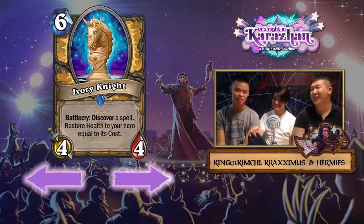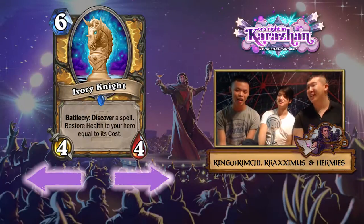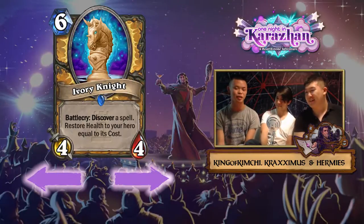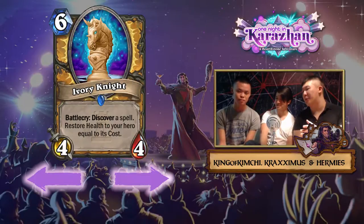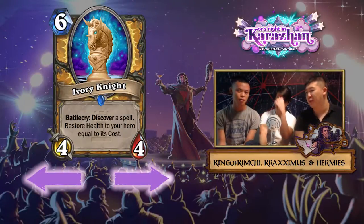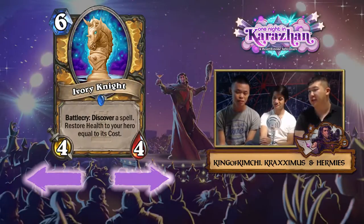I definitely think this is a good card; I just don't know if it will see constructed play since Paladin is not in a good spot right now. I like the design of this card. It might give mid-range Paladin something. This is a good Reno card — you play Brann with this card and you get double the spells for utility and double the healing.